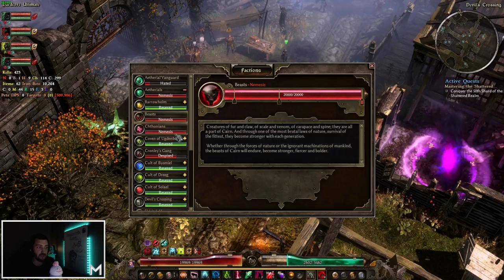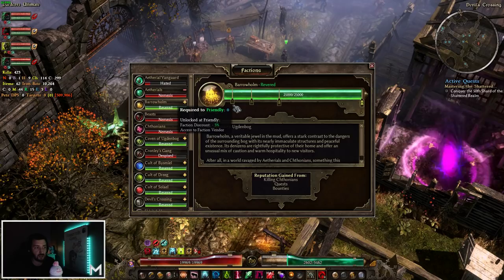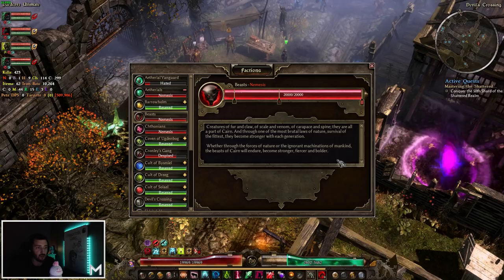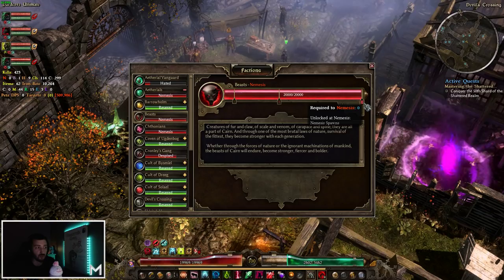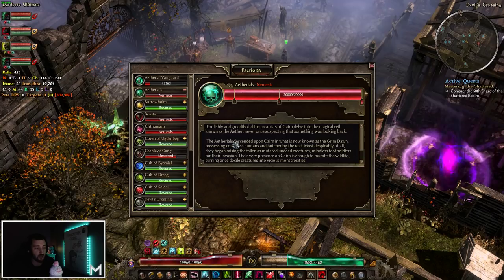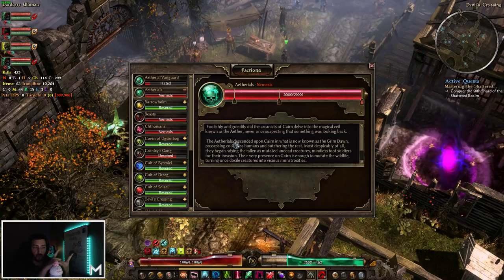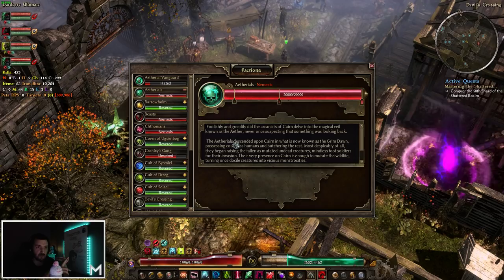That would definitely increase the value of loot you're going to find along the way. So what is nemesis in this game? Simply put, as you know, there are friendly factions — when you press J in the game you can see them. There are also enemy factions, and just like you're progressing reputation with the friendlies, you're progressing with the enemies as well. Once you reach the furthest progression, which is called the nemesis, they spawn their boss basically. The beasts summon Kuba, the Chthonians summon Gravathal and Benyar, and the list continues. We'll be talking about how to find them and why you would want to farm nemesis.